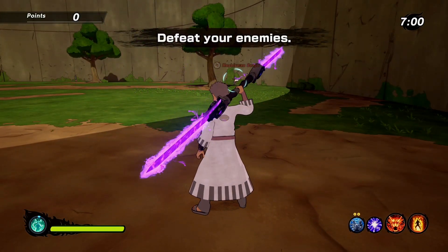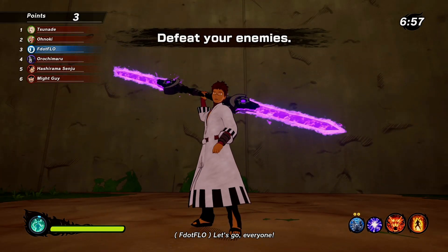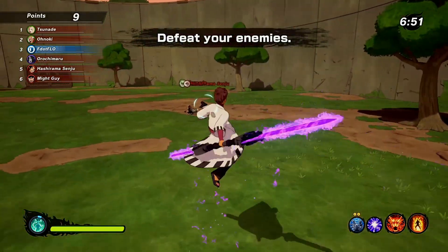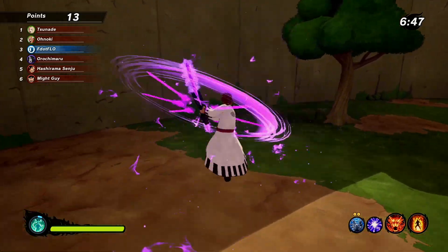Now the combo for the light attack is fairly easy — if you just spam the light attack, which is square or X, it looks really different than the blue one, but on average you get around 13 to 15 hits. You could also extend this really easily so you could get around 18 to 20 hits.